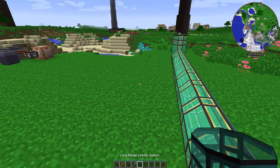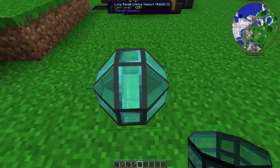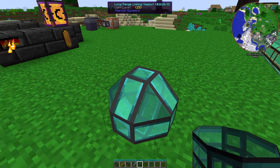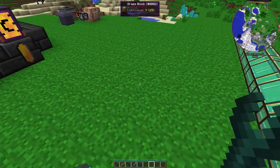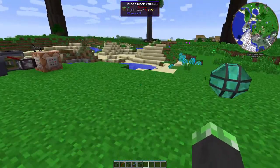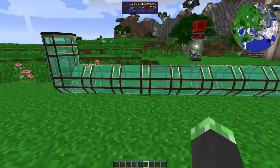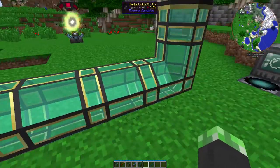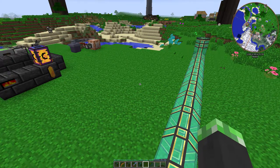Then there's long-range linking Viaducts, which are like teleporters. Basically put one down and it can transport you somewhere else. I think it needs to be connected to a Tesseract, however. Let's test that here really quickly — actually, never mind. I don't think the other two Viaducts work too well, so let's just move on to the recipe.